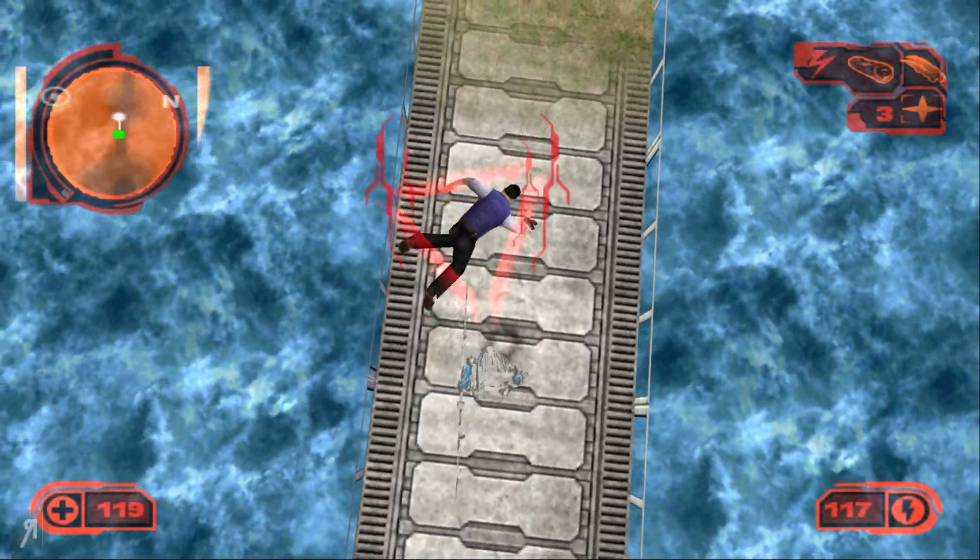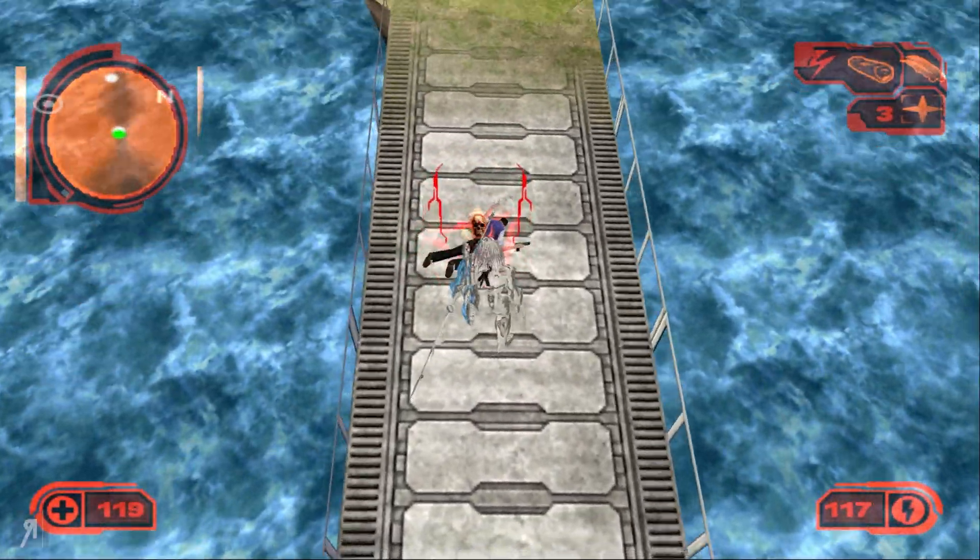Juggling is actually my favorite thing to do right now - you can literally just juggle and then finish them off on the ground and they basically cannot do anything. You can jump on them, do a wonderful little execution, or do wide arcing sweeps with your combi stick. There you go - all of them are now dead. That box over there is basically just some sonic mines or something.